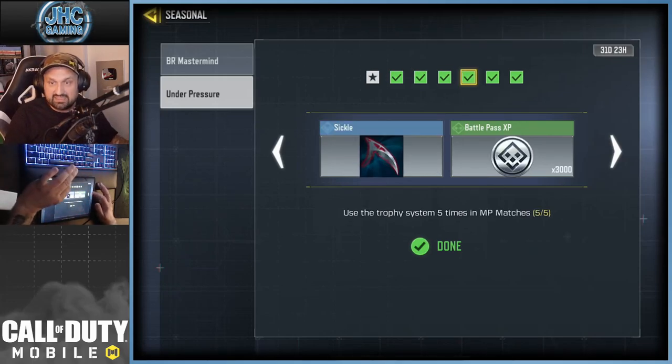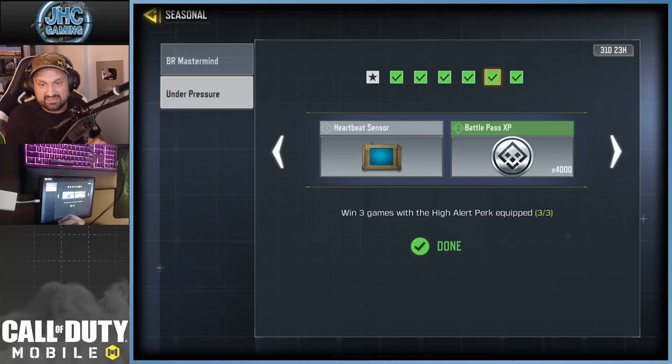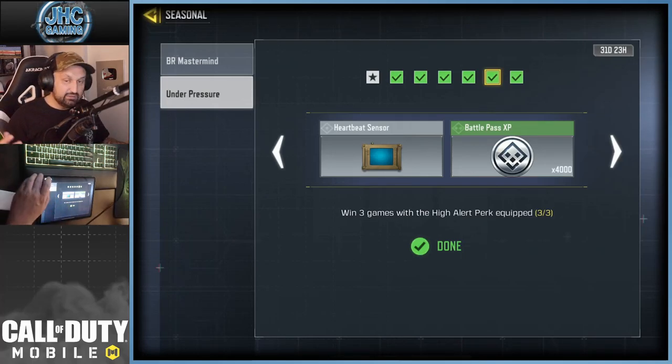Dead Silence is a blue perk. Then kill ten enemies. Then use the trophy system five times — I think it was bugged yesterday and some guys didn't get it to count, but I'm pretty sure it's fixed now. And there you have the heartbeat sensor. You also need to win three games with the High Alert perk equipped — play Free For All because you just need to finish in the top three, you don't need to actually win. So that's pretty fast.